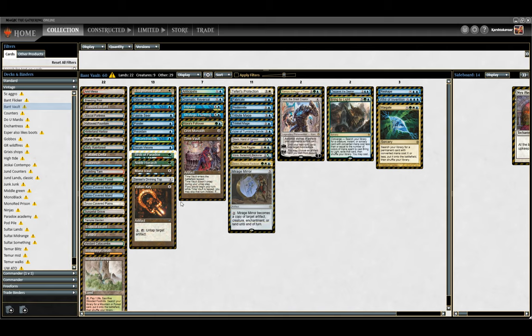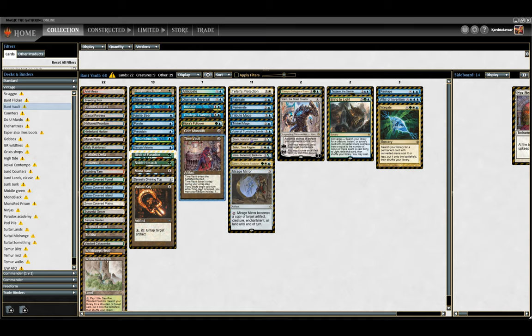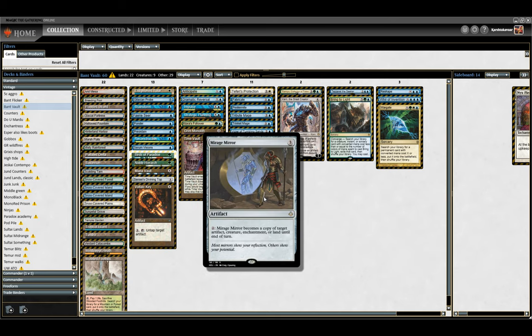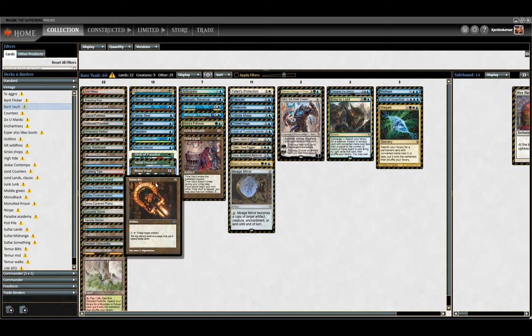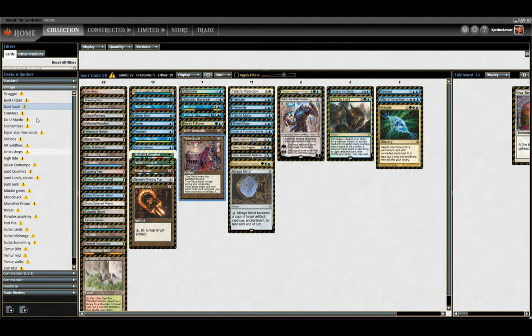If you're not aware what Time Vault does — it's the main card in our deck. It enters the battlefield tapped. You can skip a turn to untap it, or you can untap it in a myriad of other ways, and then you tap it to take an extra turn. So we've got stuff like Voltaic Key, which can untap Time Vault. We've got Mirage Mirror, which will become an untapped copy of Time Vault, and then we can tap it for an extra turn. Next turn, do the same thing. Basically, we're just looking to go off with infinite turns.